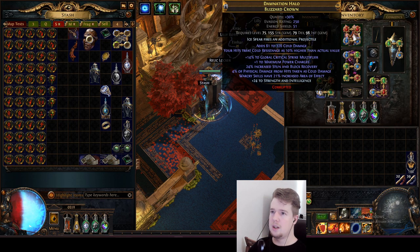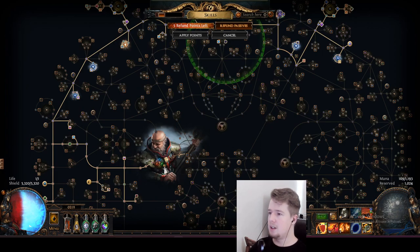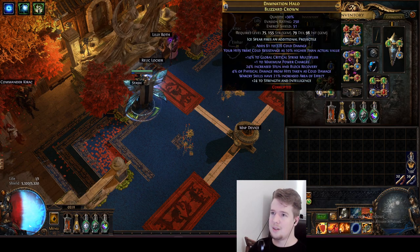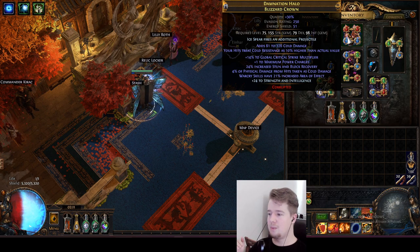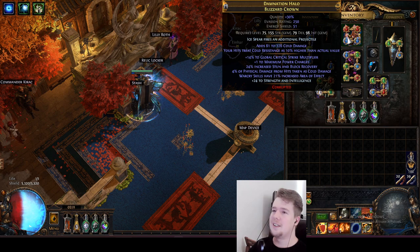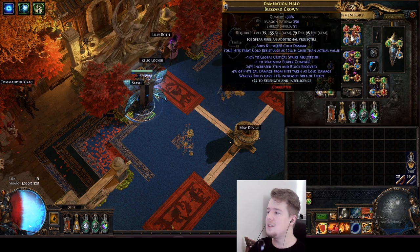Next is the helm. This one is pretty nice - it has Ice Spear additional projectile, it's a Blizzard Crown base which gives a bunch of cold damage to attacks. Since we have Battle Mage, we gain added spell damage equal to the damage of our main hand weapon. That extra cold damage counts. Also it treats cold resistance at 10% higher than your actual value, which is effectively like having 10% elemental penetration for you. And it has plus one power charge from the Warlord influence, and 14% crit which is tier 2 and a pretty big damage increase. I crafted strength and int on it.